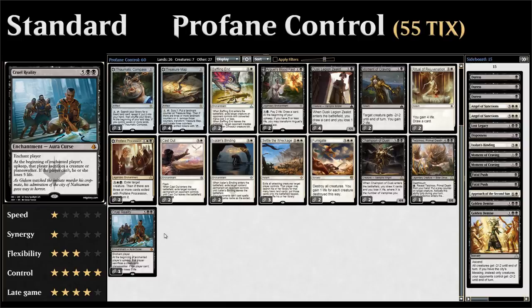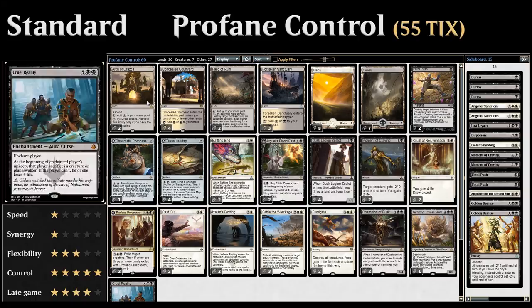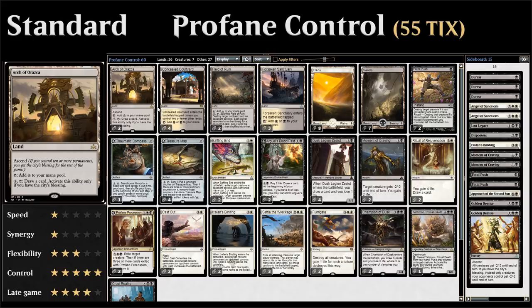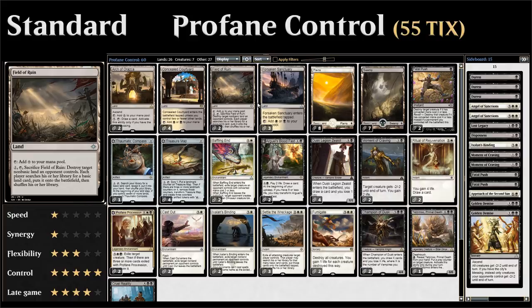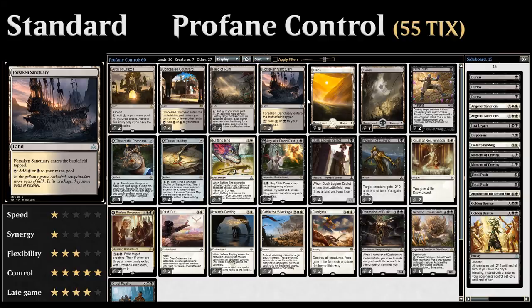Taking a quick look at our mana base: we have 2 copies of Arch of Orazca as an additional card advantage engine once we have the city's blessing, 4 copies of Concealed Courtyard which enters the battlefield untapped if it's one of our first 3 lands, 2 copies of Field of Ruin to get rid of opposing transformed lands like Search for Azcanta, 3 copies of Forsaken Sanctuary as a necessary evil to fix our mana since we do want to play those colorless lands as well, then 8 Plains and 7 Swamps.